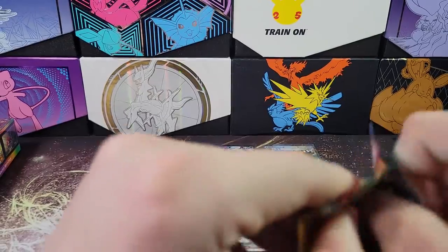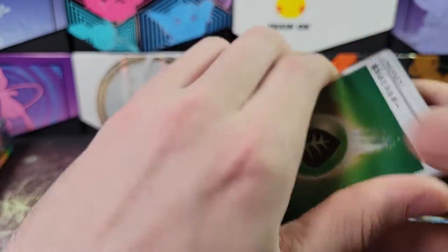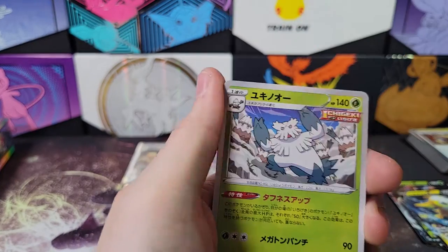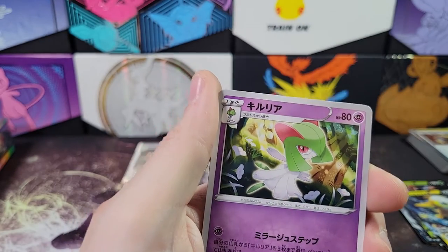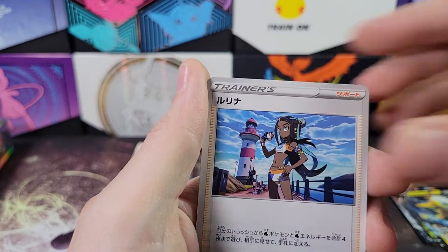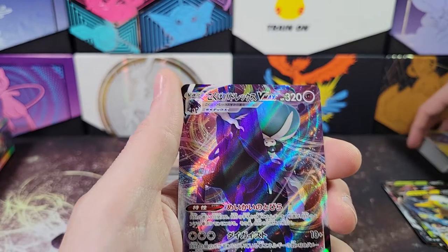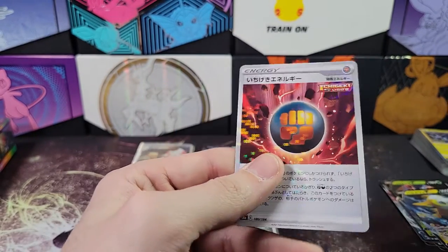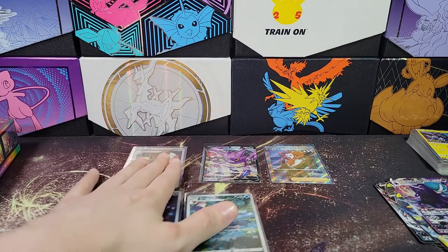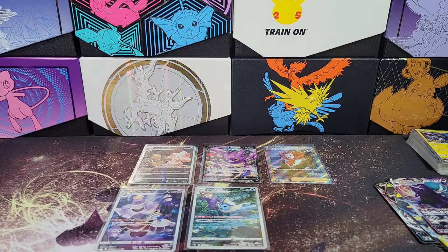I mean, I don't want to get your hopes up, but I'm pretty sure this last pack should have a character rare in it. A Bomb of Snow, Drednaw, Stonjourner, a trainer card, Curlia, Nessa I believe, Obstagoon, Zekrom, ooh a Shadow Rider Calyrex VMAX. And... oh no! I got your hopes up and then there wasn't. Oh well. I'm as disappointed as you are.